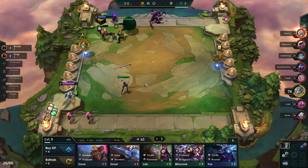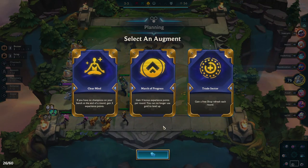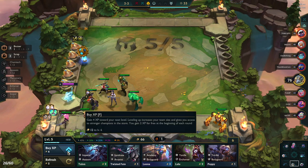For our second augment we have Trade Sector, Clear Mind, and March of Progress. March of Progress and Clear Mind are both about leveling up — we don't want to level up, we really just want to refresh our shop over and over again. So Trade Sector is the best thing we can go for; it should help us get all of our three-star units.